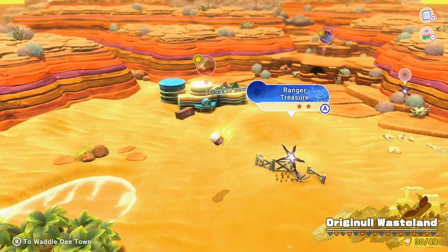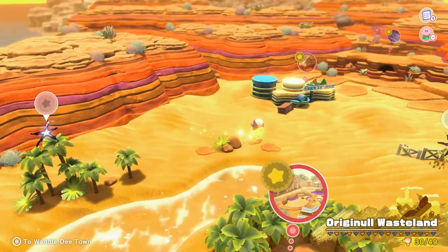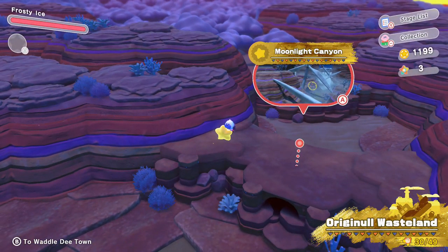Smash that down and we've got the Collector in the Sleepless Valley — so we'll hold this episode off until the next one. The Waddle Dees help open the gate, so head to the stage and challenge the boss guarding the territory. Two dimensional sections are now open as well, but I'll take care of those on my own time. We'll hop into the next section — the Collector in the Sleepless Valley — in the next episode. See you guys then, peace!